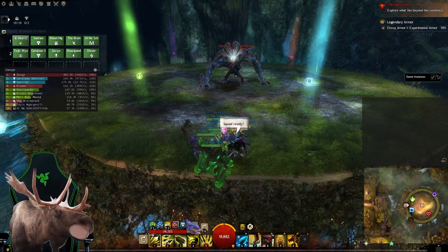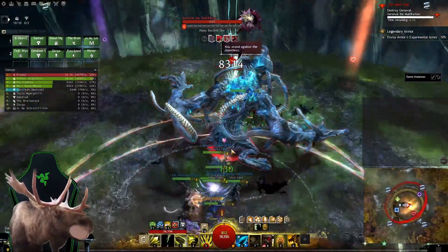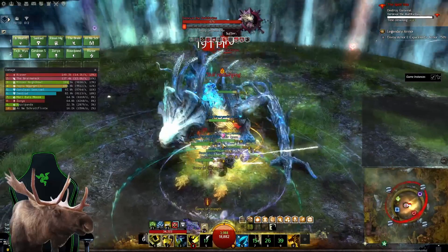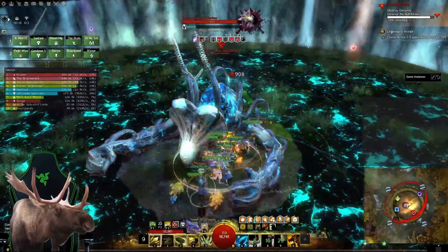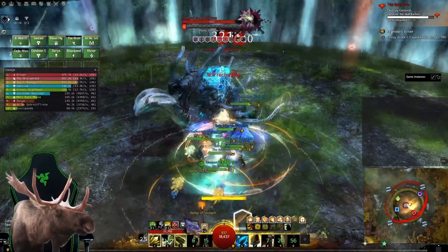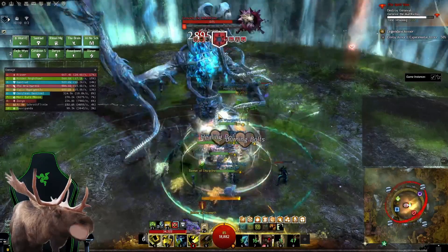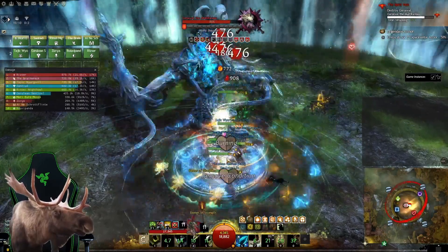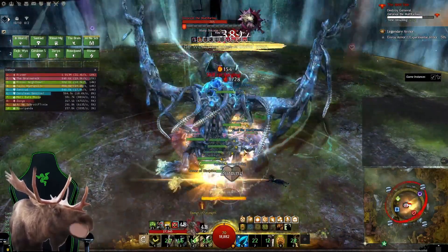Alright, here we go - three, two, one. There's that slam I was talking about. Alright, CC! Alright, we are pushing for 66%. Let's go ahead and GG. We do not have the best DPS - part of that is on me with a scuffed build. Our boons look good.